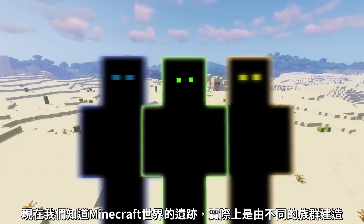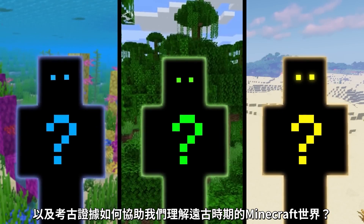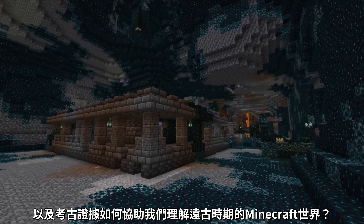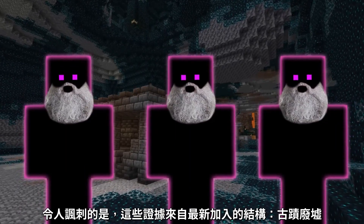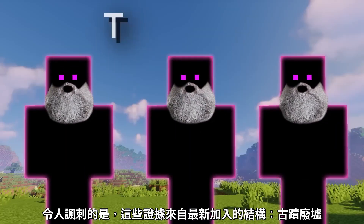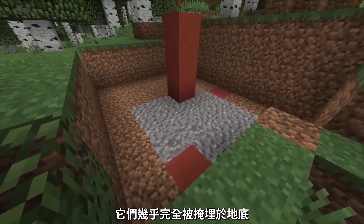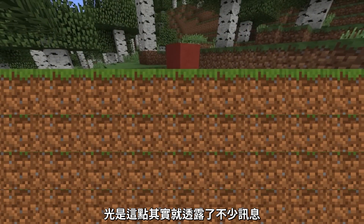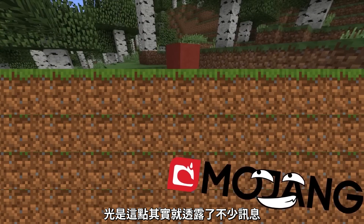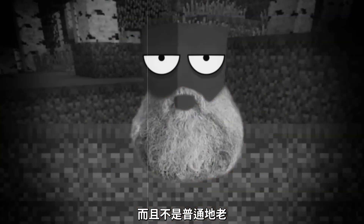Now that we know there were indeed different tribes spread out across the Minecraft world, what were the differences between them? Let's start with what I believe to be the oldest tribe — ironically from the newest of the archaeological sites, the Trail Ruins. Found in forest biomes like the jungle and taiga, these things are almost completely buried, with only the tallest buildings peeking out above the surface. And that already is Mojang telling us something: these buildings are really, really old.